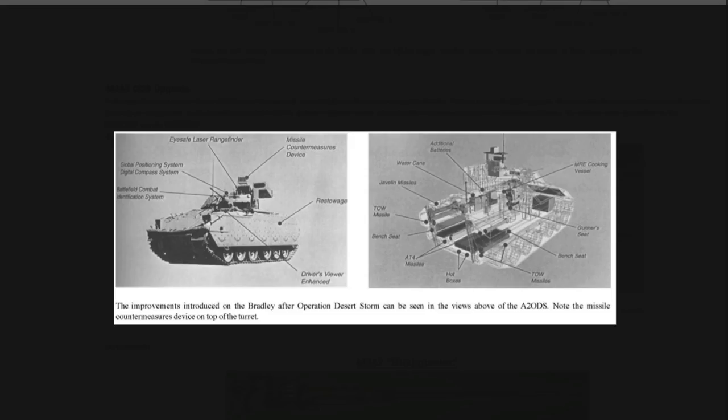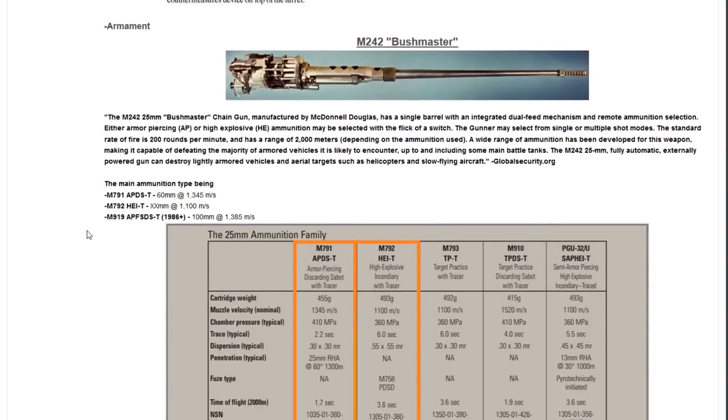The Bushmaster M242 25mm has a range of about 2000 meters and a standard fire rate of around 200 rounds per minute. The main ammunition being used — or at least will be used in game — being the APDS and also the HEI, plus some APFSDS which was used 1986 onwards. So if they wanted to put in a really modern version of this Bradley in the form of the M3A2, it could definitely get some APFSDS.